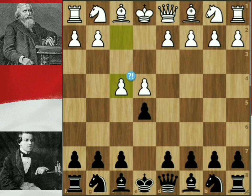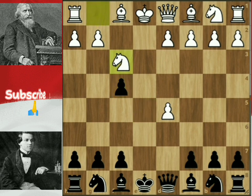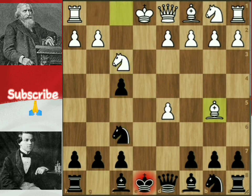F4 marks the opening of the King's Gambit, and Paul does not accept the pawn, choosing D5 instead. He was rewarded with a pawn, and Paul continues with the E4 pawn push — a notably aggressive choice. Paul did not choose to take the F pawn.